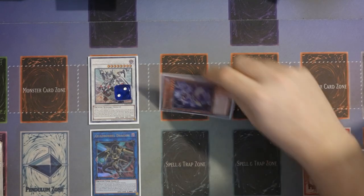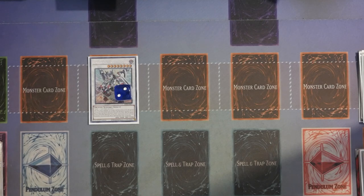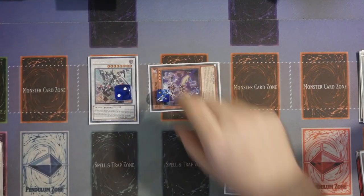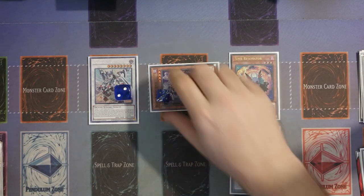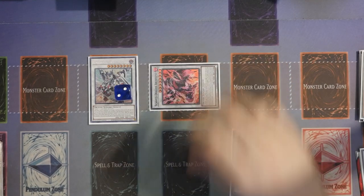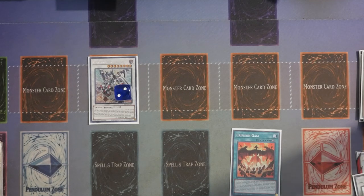Now you can use Bone Archfiend to send the Quad Boral from the field to the graveyard. Savage Dragon does not lose its negates because it doesn't say anywhere that the equip monster needs to remain. Then you need to send one other card from your hand or field to the graveyard to summon out Bone Archfiend. Use Bone Archfiend's effect to send Vision Resonator from deck to the graveyard, triggering Vision Resonator's effect to add Crimson Gaia and making Bone Archfiend a level 5. Activate Crimson Gaia, search out Soul Resonator. Normal Summon Soul Resonator — we haven't even used our Normal Summon yet. Use Soul Resonator's effect to add Synchron Resonator, then Synchro Summon for a level 8 using the level 5 Bone Archfiend and Soul Resonator to make Scarred Dragon Archfiend.